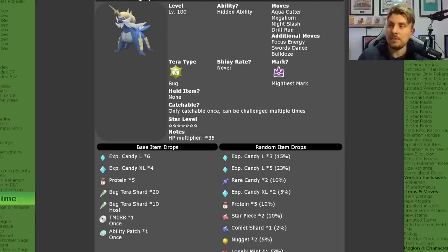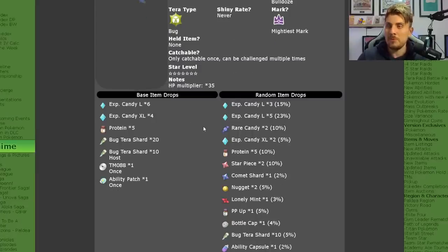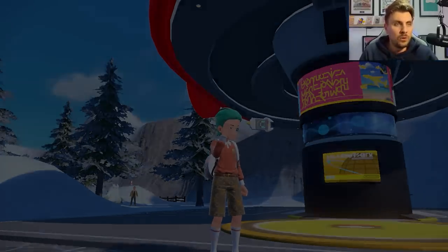It will as always have the Mightiest Mark, no held item, but it will have the Bug Tera type tied to it. It is only catchable once per save file, so keep that in mind. It is a seven-star raid with the 35 HP times multiplier, which we already covered in a preview article. Item drops are pretty good — you'll get a bunch of large and XL candies, Bug Tera Shards, ability patches, other high-cost items, and TM88.